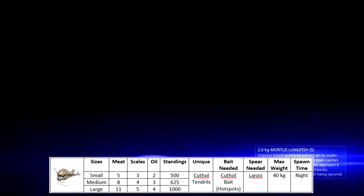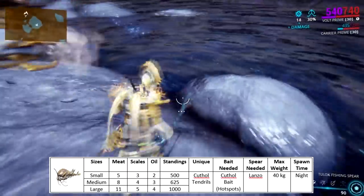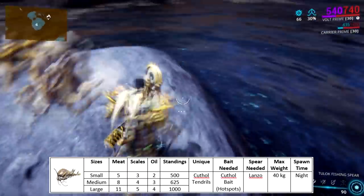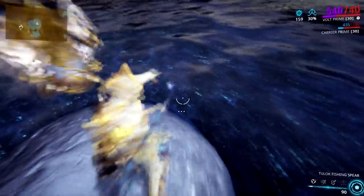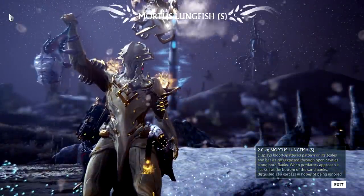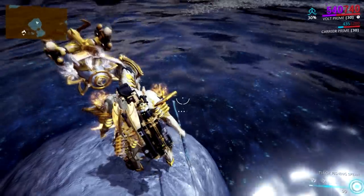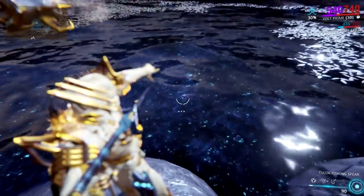If you look closely, this pond has a lot of hot spots, or what we see as bubbly waters. Throw some Cutthal baits on those bubbly waters and you will surely catch some Cutthals in no time. All in all, if you're looking to catch fish that live on ponds, or just starting to farm Ostron standings, then this is the perfect spot for you.